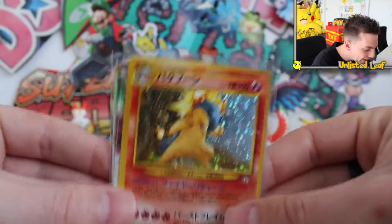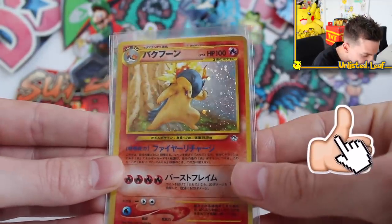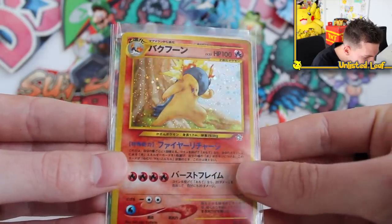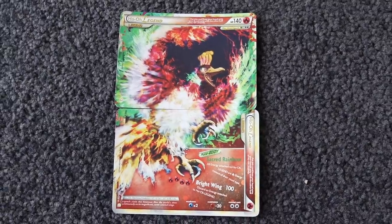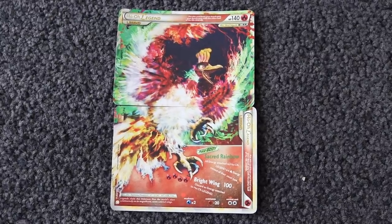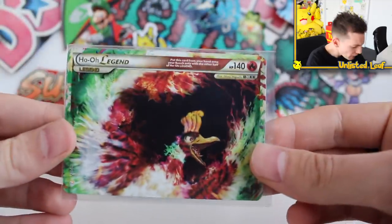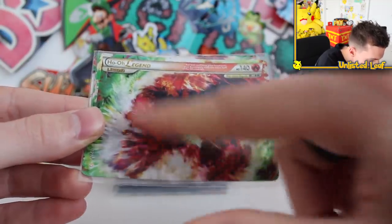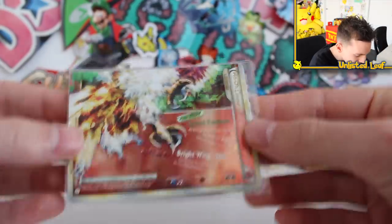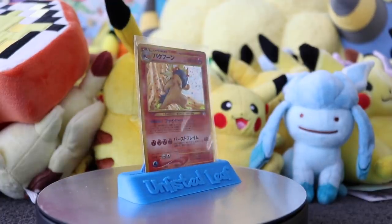This is ridiculous! Right after the Typhlosion, we've got a Ho-Oh Legend card! This video is going off — if you haven't smashed the like button, now is the time. Both pieces make up the Ho-Oh Legend card. This card is actually going up in value every single day. It looks really realistic — kind of terrifying, actually. The flames making up the bird look like ratty feathers, like this thing got rabies. But it looks crazy! The real money one though is the Typhlosion Holo from the Neo set in Japanese.